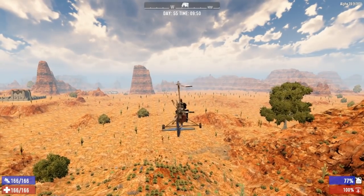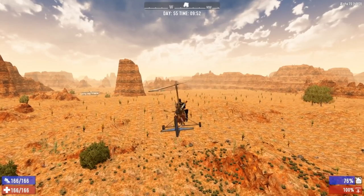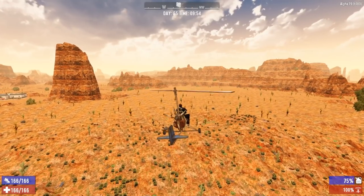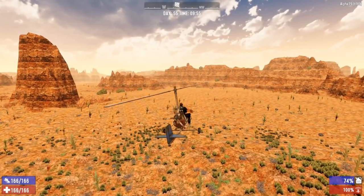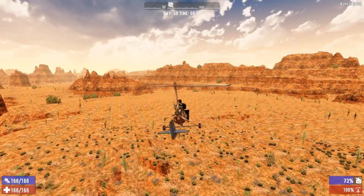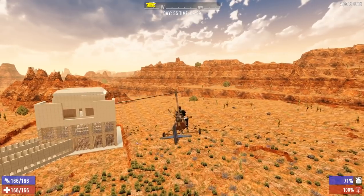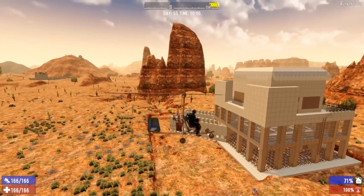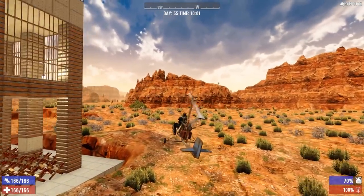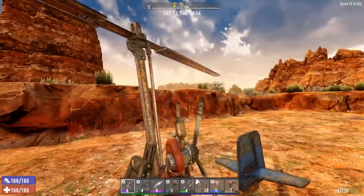Welcome back to another episode of Seven Days to Die Alpha 19. We are on the Base Day One series. If you're new here, the purpose of this series is to make a base on day one and stick with that base — we do everything there: forging, horde nights, storage, all in one place. We're currently on normal settings with 64x hordes.